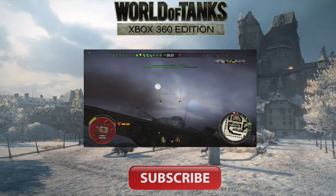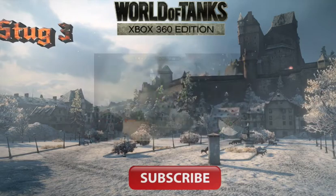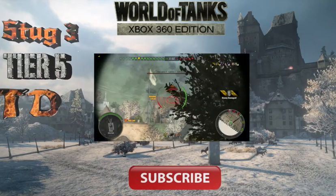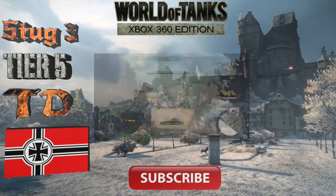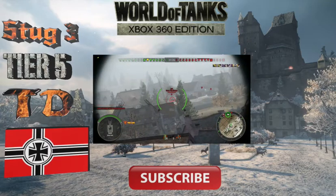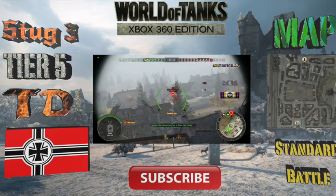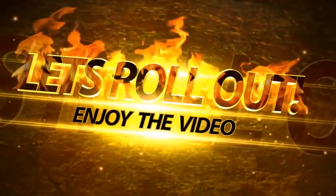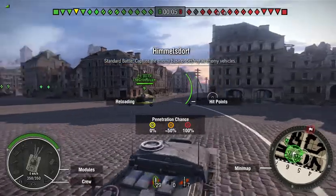Hey, what's up guys, Rush Dodge here. Thanks for joining me for another World of Tanks Xbox 360 Edition. Today taking out the Stug 3 — it's a tier 5 tank destroyer on the German tank tree. It's a very speedy tank that can turn on a dime, with a nice cannon, but you've got to watch your back since you only have 350 hit points. Today's map will be Himmelsdorf, standard battle. Enjoy the video.